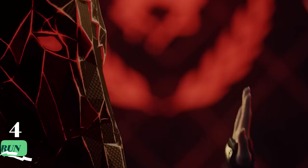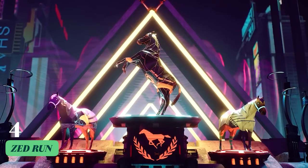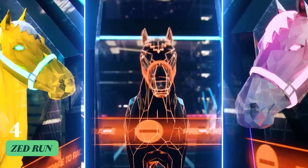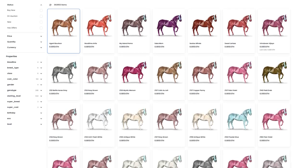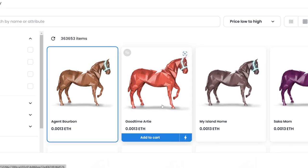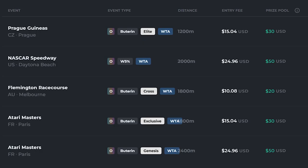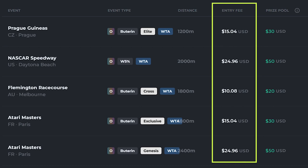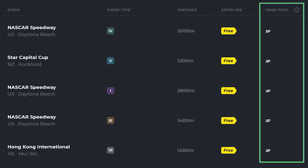Next up, we have Zed Run, another racehorse game with futuristic horse NFTs. Similar to Pegaxi, Zed Run offers you a collection of NFT horses. After purchasing one through the Zed Run OpenSea Collection, you can either start competing in races by first paying a buy-in fee that determines the size of the prize pool, or participate in free races that offer XP rewards.